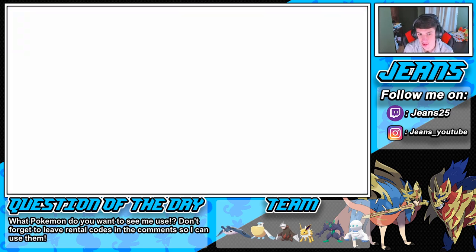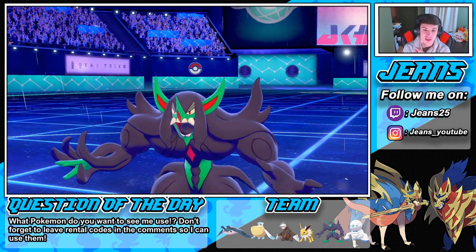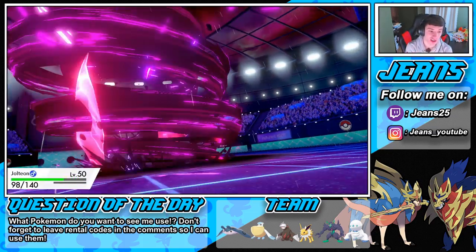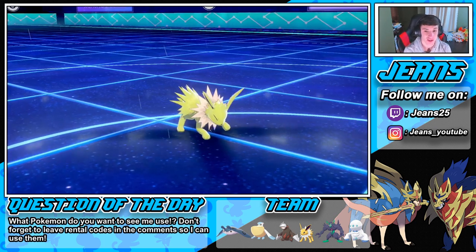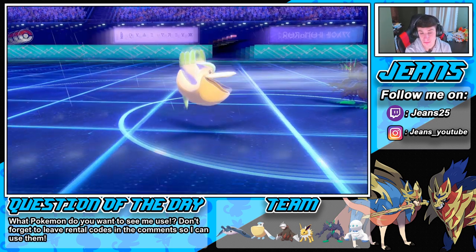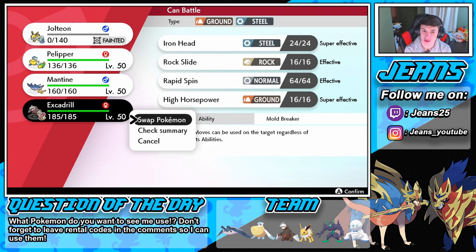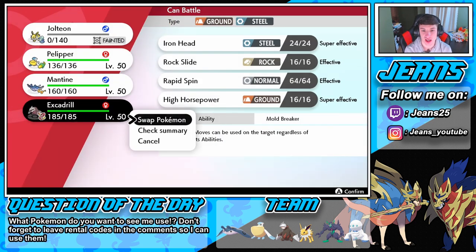I probably should have swapped into Excadrill — that would have been the better call, then we could have kept our Jolteon. The Fake Tears are going to come — I'm probably going to swap out my Jolteon anyway, so I don't really care about the special defense drop. Whimsicott's Tailwind pops — wow, by Jolteon. Wow, I thought he was totally going for that Lightning. He drops our attack. Let me check Excadrill's EVs before we rock out — attack and speed, Jolly nature. Okay that's fair — great Excadrill set. I say we go into Max Quake and double into the Duraludon.